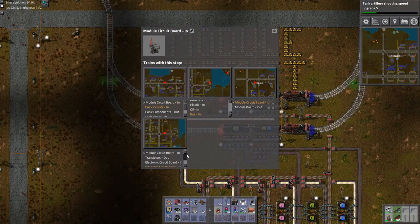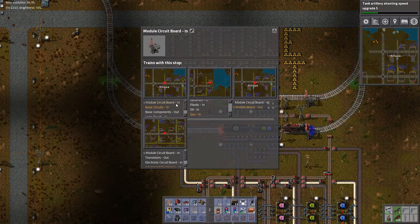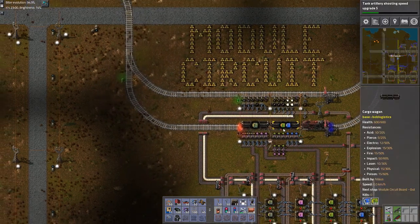Transistors out. This is the last one in line, so probably that's why. Components out, yes. And you're now heading to module circuit board, coming in.